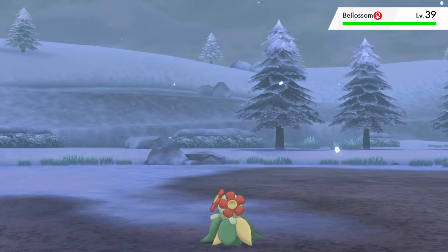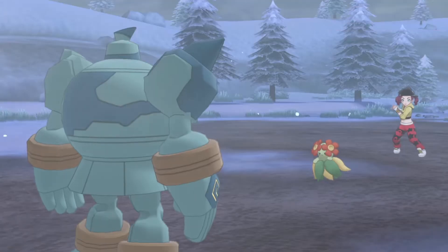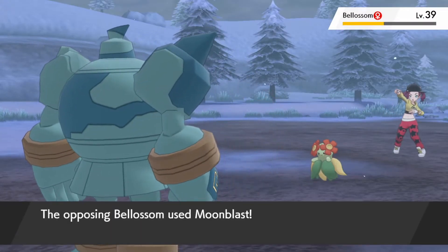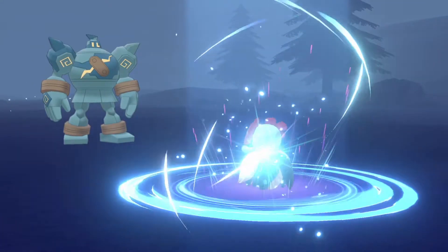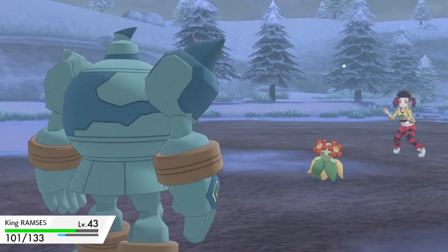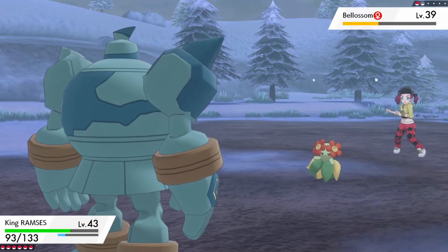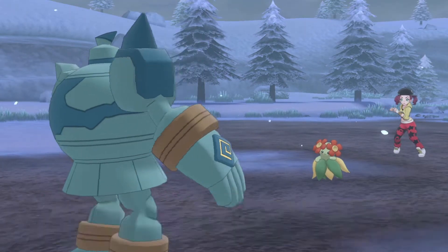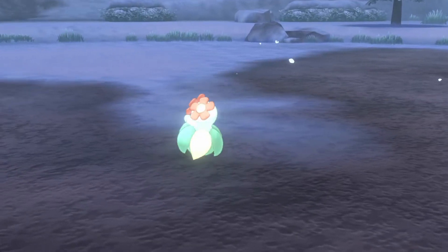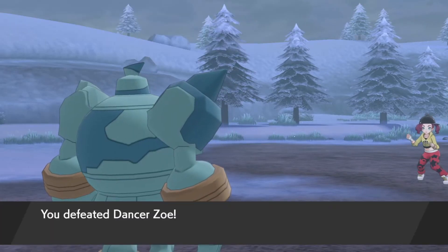And you've got Vileplume. You can actually find Gloom out in the Wild Area, and by now, if you've been using services like the Digging Duo and finding hidden items, you should have no problem finding a Sun Stone so you can evolve Gloom into Vileplume. Let me tell you something — Vileplume has saved my life. It took down a freaking Garchomp, man. One of my Vileplumes took down a freaking Garchomp. It was definitely a double battle, I think.